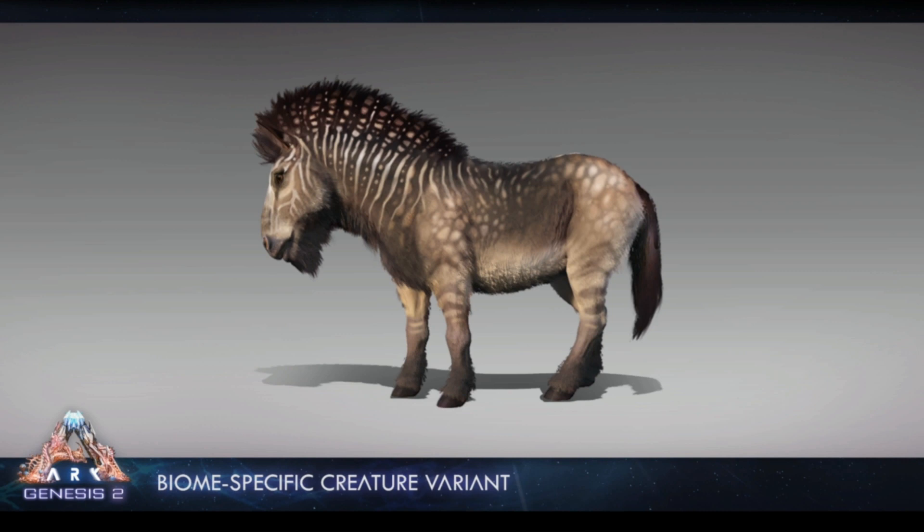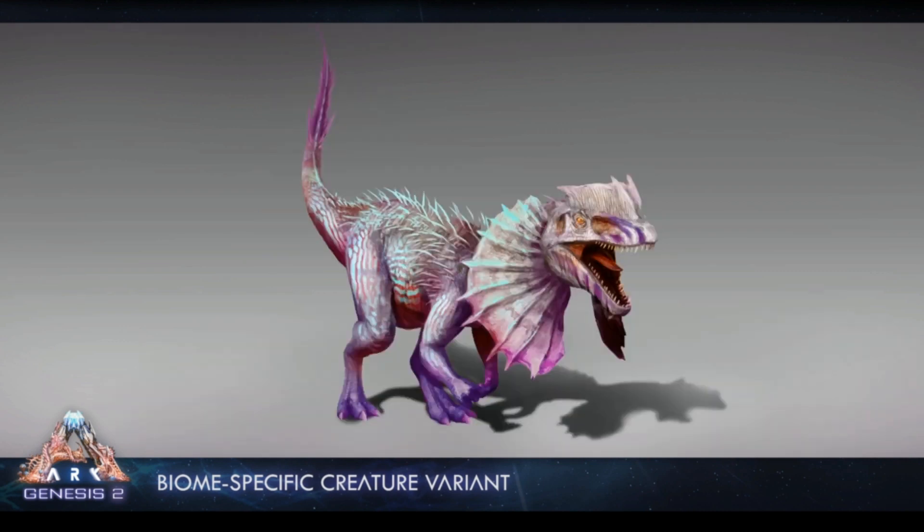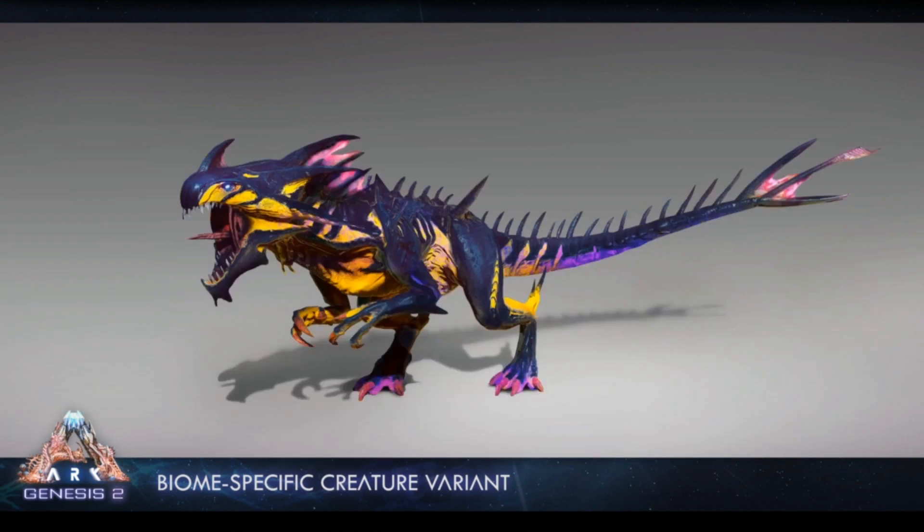The next thing is creature variations — we've had these in the past few DLCs like Genesis and Aberration. They're basically biome-specific variations and they look pretty sick. They've shown off several creatures and said there are going to be a lot more, all doing specific things, though they didn't say what. I noticed there's a reaper in the picture — and having a reaper in this DLC is going to be epic. Hopefully they make it tameable.